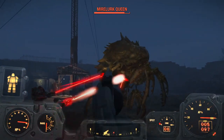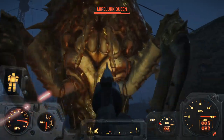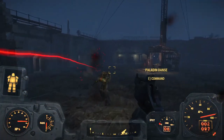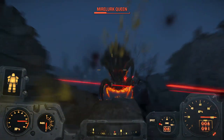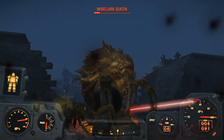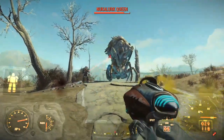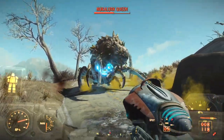First introduced in Fallout 4, the Mirelurk Queen is the most powerful of all Mirelurks. The Mirelurk Queen is 13 feet tall, towering over the character, and spits acid from an insanely long range. Don't get too close to the Queen as the melee damage from a Mirelurk Queen is stronger than a Super Mutant Behemoth or a Deathclaw — you might get knocked out with that one punch. A special variation called the Nukalurk Queen has 500 more HP than a normal Queen and can be found outside the Nuka-Cola bottling plant in the Nuka World DLC.